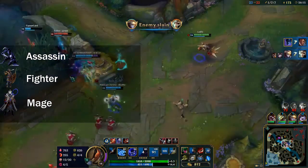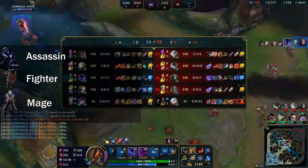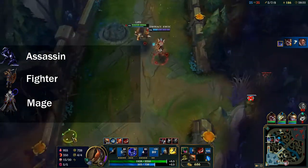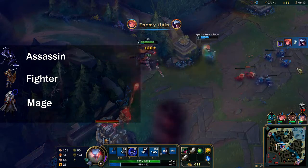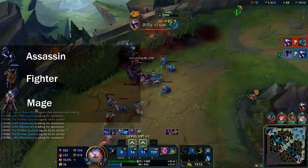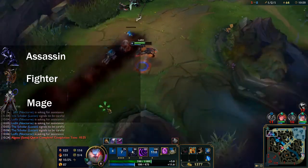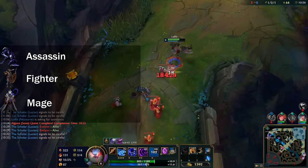Last up, mages can be very tricky for Nocturne because he can get poked out pretty easily — he has lower base HP and doesn't really build tanky. He does have spell shield, which is the most important ability in these matchups. Against their big CC spells — Xerath stun, Zyra root, Brand stun, Vel'Koz knockup, whatever it may be — save your spell shield for that. What I recommend, especially in the mid lane against a mage, is to rush Tiamat, push the wave in, and just roam and use your ult on other lanes. That is usually the most effective way to deal with mages if you're not able to poke them out with Q harass in lane.